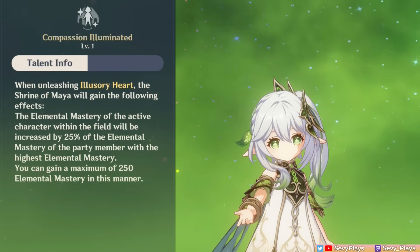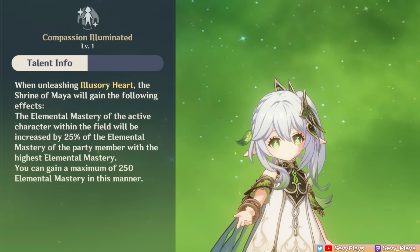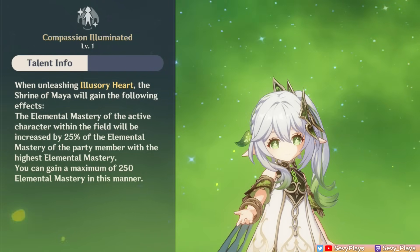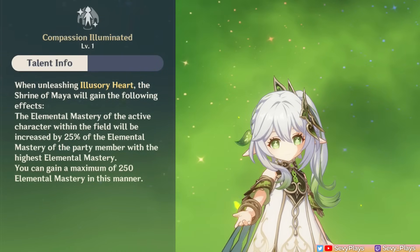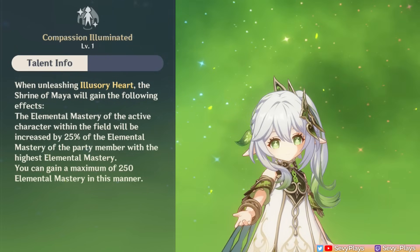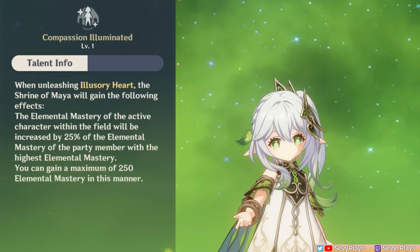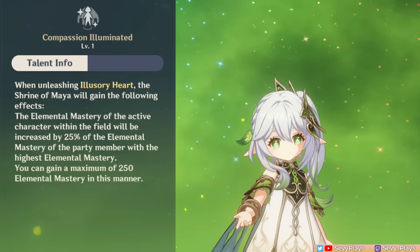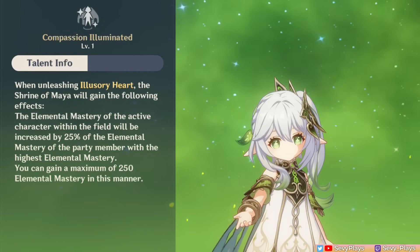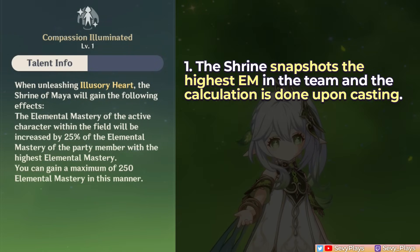Nahida's A1 passive adds another buffing effect to her burst. As long as you're within the Shrine of Maya field, it adds EM to the active character based on 25% of the highest EM of any character in your team. The maximum EM that can be added is 250. It's very good support utility, and for an on-field Nahida playstyle, it further boosts her damage. Notably, the Shrine snapshots the highest EM in the team at the time of casting — any changes in that party member's EM after casting will not be factored in.